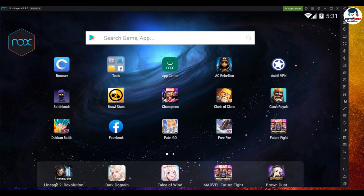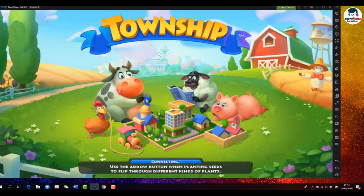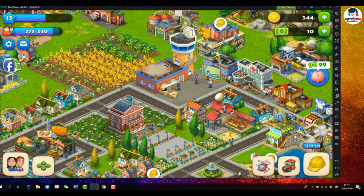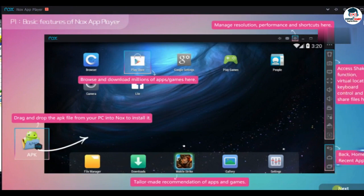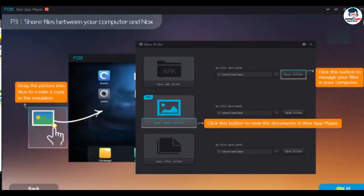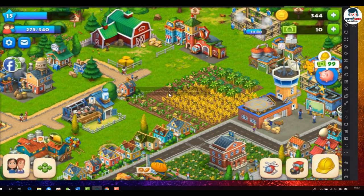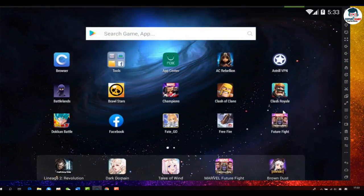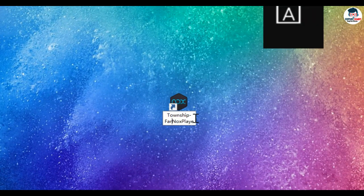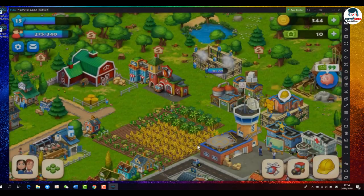Coming at number 3 is Nox Player. Nox is another relatively new Android emulator that packs an extensive host of handy features and a clean interface. Nox allows you to customize your settings any way you want — you can opt for completely full screen, or for 720p or full resolution. Nox also offers pre-enabled root access; all you need to do is enable root from settings. Nox runs on Android 4 KitKat and includes a user-friendly interface that's easy to explore. However, I'd recommend using the app on a PC with a more advanced configuration if you want optimal results, especially if you're playing multiplayer.